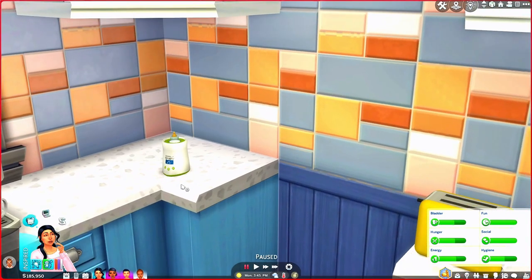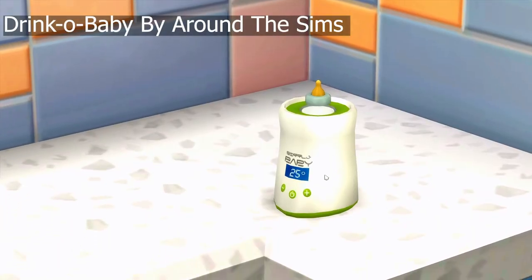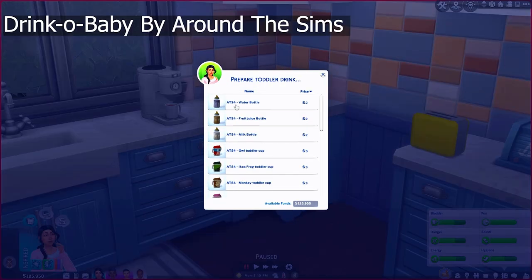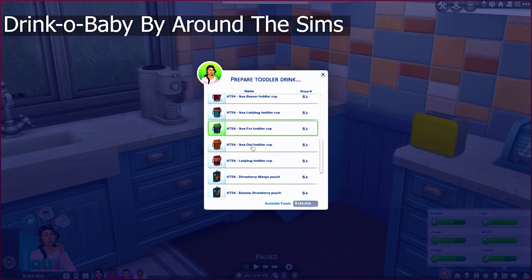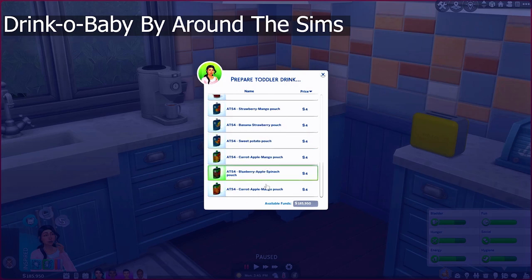Speaking of drinks, we also have something here by Around the Sims — this is their Drink Oh Baby. This object gives you the option to pick any drinks for your toddlers. You can come in here and prepare a drink: a bottle of water, fruit juice, milk, and then some toddler cups — which I think are so cute. You've got a frog, a monkey, a mouse, a beaver — these are so so adorable. And then there are pouches like strawberry mango, banana strawberry, sweet potato, carrot apple mango, and so on.